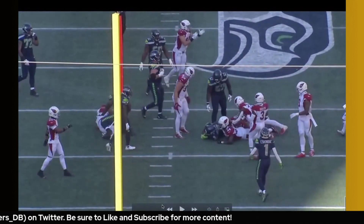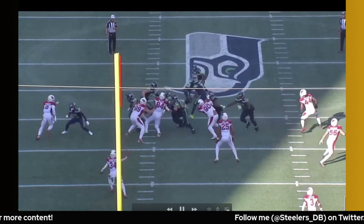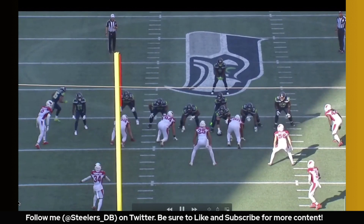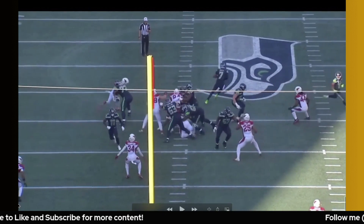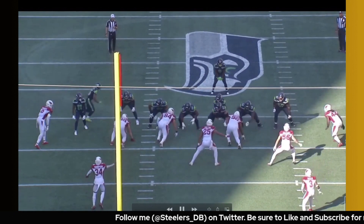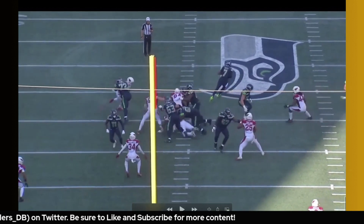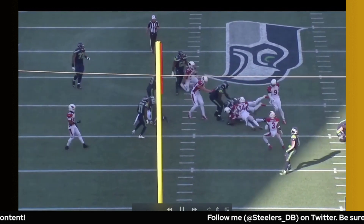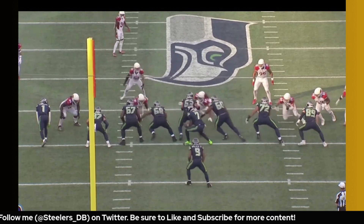When teams try to block Golden with a tight end, I always say edge rushers should take those matchups personally. Here they're running a split-flow zone, bringing the tight end across. He has a lot to process — jet motion to confirm, then his eyes move to Geno to confirm there's no bootleg, which Seattle runs a lot. He works through all the threats, and when the tight end comes across the formation he basically ragdolls him, throws him to the ground, and gets in on the tackle. Impressive stuff against the run.